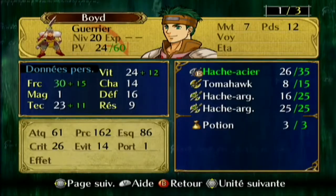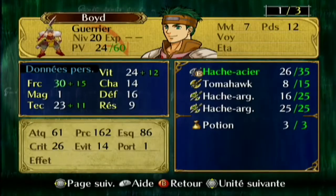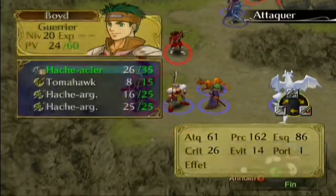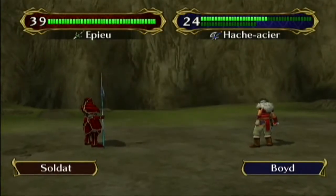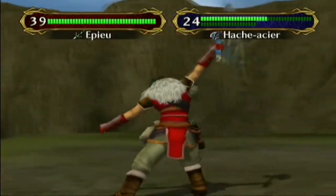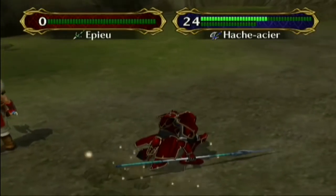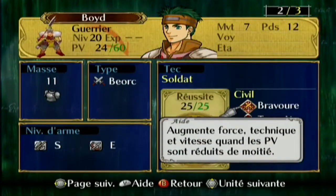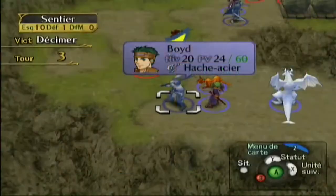Lui, sa technique secrète — j'ai mis Bravoure, c'est bien mieux. Bravoure ça augmente force, technique et vitesse quand les PV sont réduits de moitié. Là ils sont réduits de moitié ou même plus — j'ai vitesse plus 12, force plus 15, technique plus 11. C'est complètement cheaté. Contre lui qui a pourtant une défense de fou, je lui fais moins de 39 de dégâts.